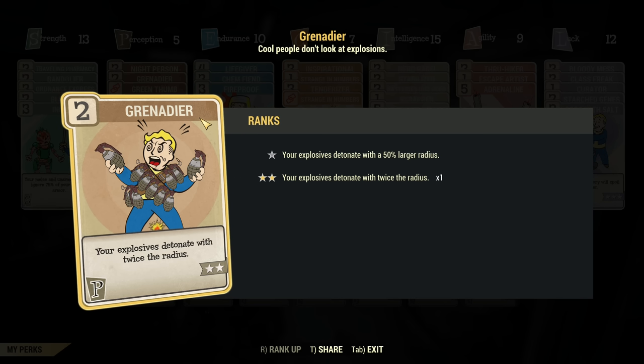Regarding melee builds — I'm not sure if Grenadier works with melee explosive effects, as those are generally quite weak, and the visuals go up but I cannot confirm if the actual radius increases. One very important thing I almost forgot: the Tesla Rifle. Grenadier does work on the bounce range — when you use a Tesla Rifle, the electric arc jumps from one enemy to another, and the range of that arc jump is determined by your explosive radius. For the Tesla Rifle it works both in VATs and outside of VATs, so always use Grenadier with a Tesla Rifle.